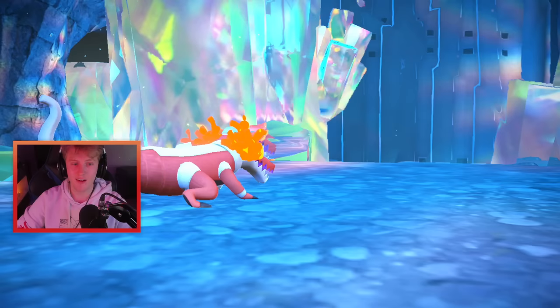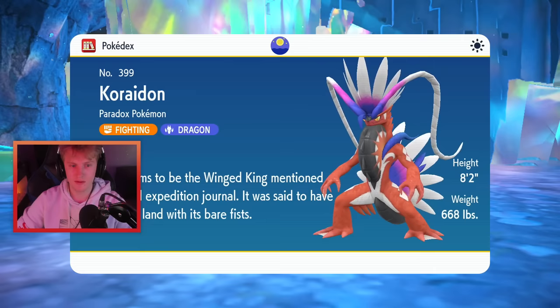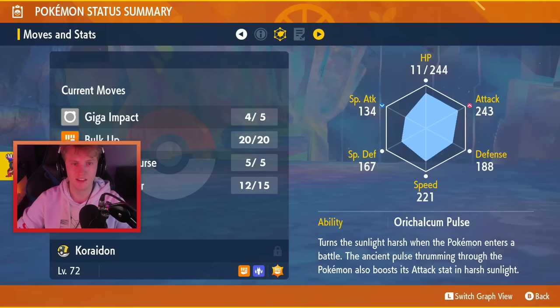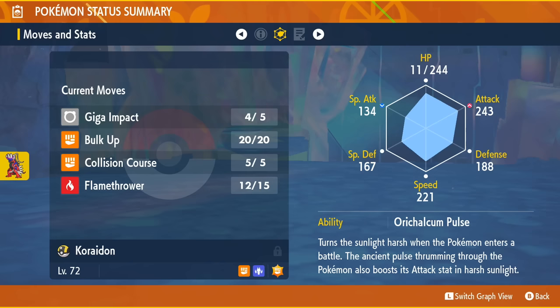That is how you capture Koraidon in Pokémon Scarlet or Miraidon in Pokémon Violet. It seems to be the Winged King mentioned in the Expedition Journal. We'll check its summary so you can be better prepared. Its moves are: Giga Impact, Bulk Up, Collision Course — which is a Fighting type move, so Skeledurge is just perfect. We also got an Adamant Nature, which is the perfect nature for this Pokémon, though you might also want Jolly. Super happy with that Koraidon.